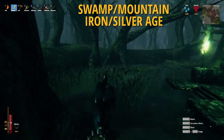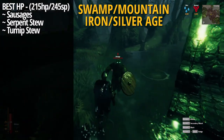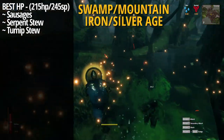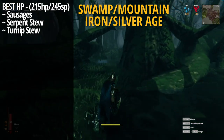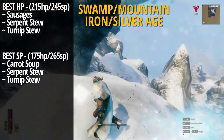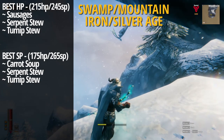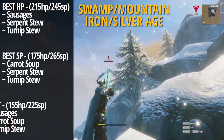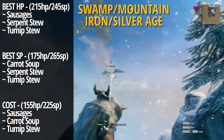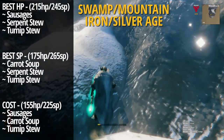Moving on to the swamp and mountains — the iron and silver age — the best setup for hit points is sausages, serpent stew, and turnip stew, netting you 215 hit points and 245 stamina points. The best stamina setup is carrot soup, serpent stew, and turnip stew, giving you 175 hit points and 265 stamina. The most cost-efficient setup at this stage is sausages, carrot soup, and turnip stew — assuming you have a garden going — giving you 155 hit points and 225 stamina points.